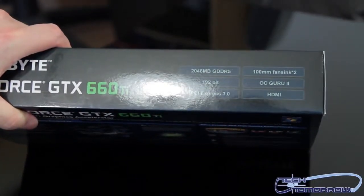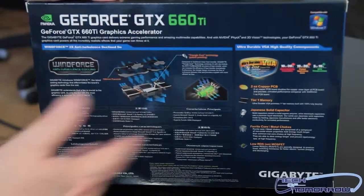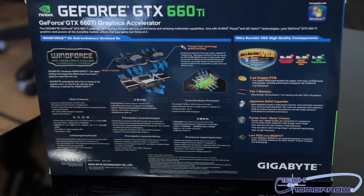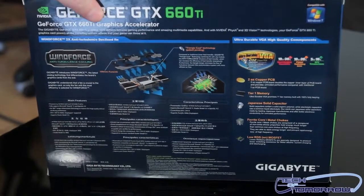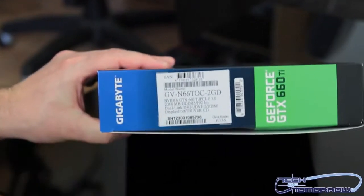Here are some more fun facts real quick on the side of the box — you guys can see those. Here is the back of the box. You guys can see all the fun facts there. This is just the unboxing; all the goodness will come later. Now let's look at the nomenclature — here's the nomenclature for anybody out there looking to buy the card.